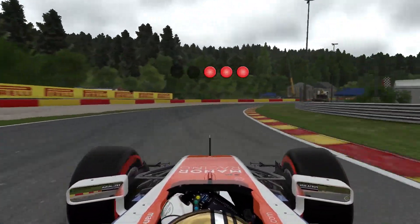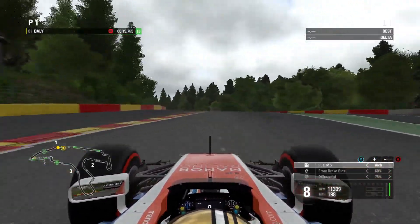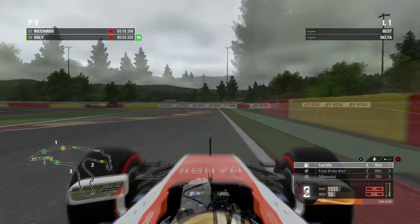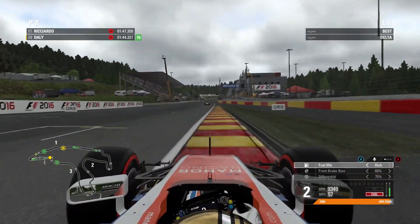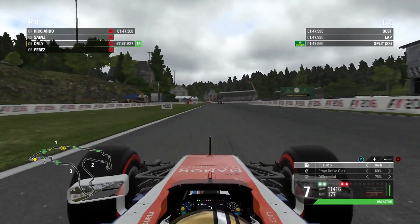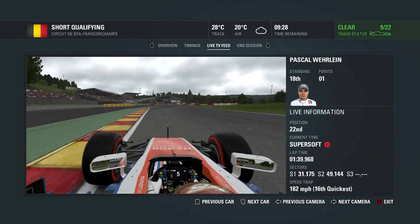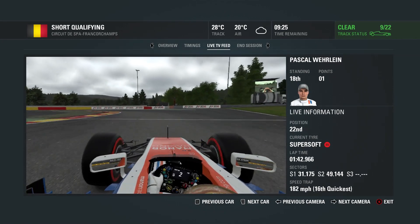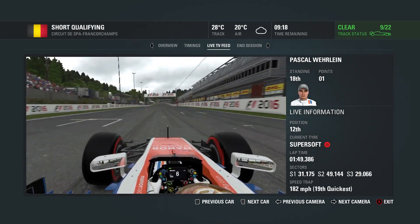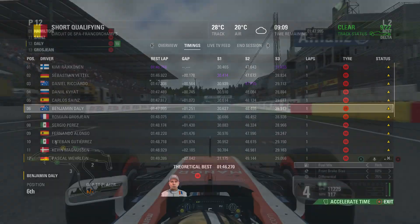Here we are for qualifying at the Belgian Grand Prix, electing to run with just super softs. I opted for the soft, aggressive tyre strategy for this weekend so I only have super softs in qualifying. We set a 1 minute 47.995 — the best time I've set around this track on F1 2016 by a long way. I've done a few online races here and couldn't crack under the 1:50s, so that is a really solid time. We sit inside the top 10, but Pascal is down in 12th at the moment.